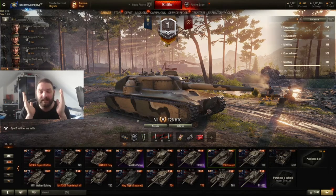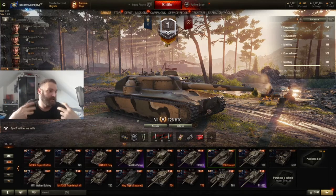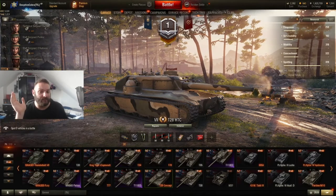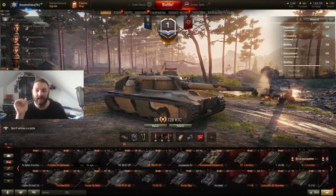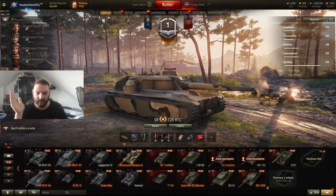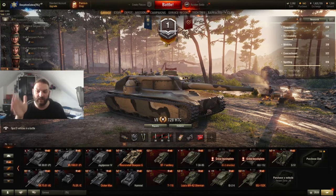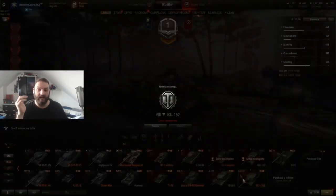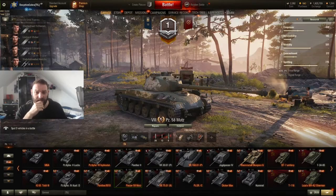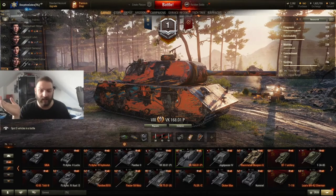It literally makes me second-guess your entire development team and what you've got planned. Anyway, I'm only going to be doing Germany and Russia. As you can see, I have the IS-2-2, the IS-3 unlocked but not yet owned, an ISU-152K, and some decent tanks. In the Germans, I'm up to the Panther 2, and I have a Panzer 58 Mutz and a VK 16801 — the Mountain Breaker.